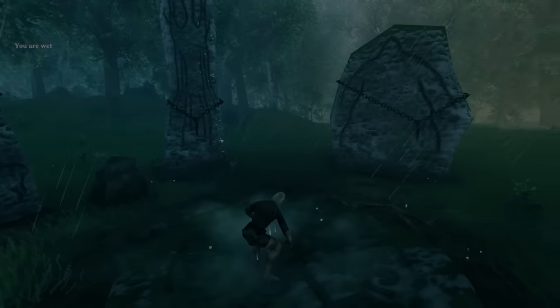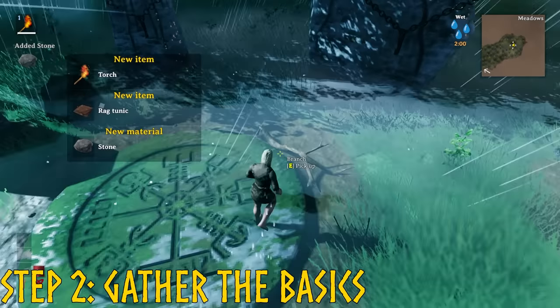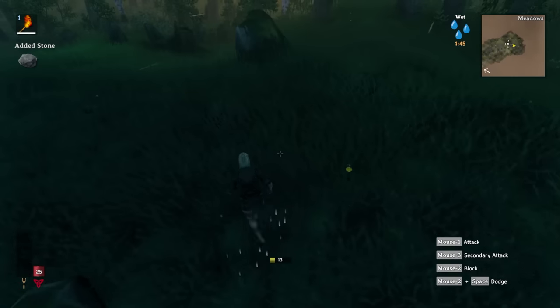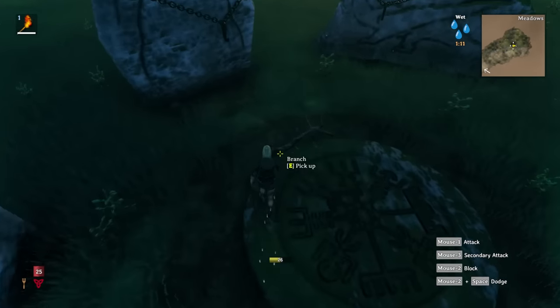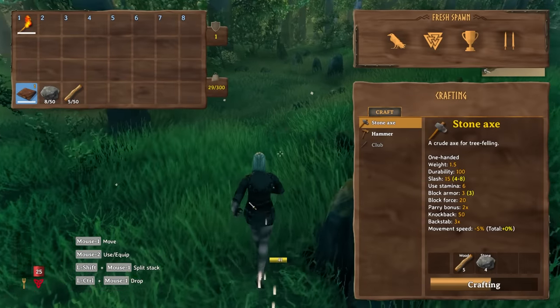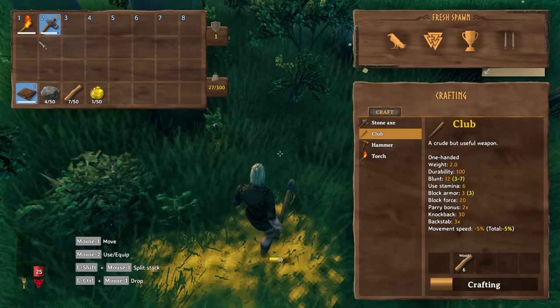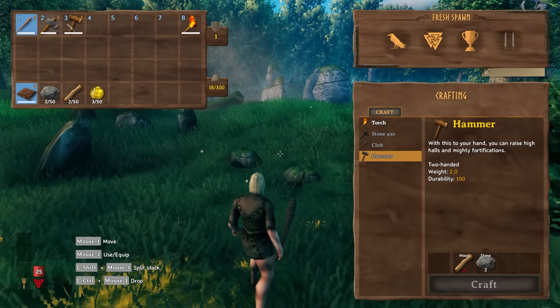Step 1: Spawn in. Starting is the hardest part of anything. Step 2: you want to gather up 6 stone and 14 wood to craft the basic items. You can get stone by pressing E on loose rocks and you can get wood by pressing E on loose branches. To craft them, press tab and select the axe and then press craft. Once that's done, you'll do the same with the club and the hammer. If you want to rearrange the order they are in your hotbar, you just click and drag them.